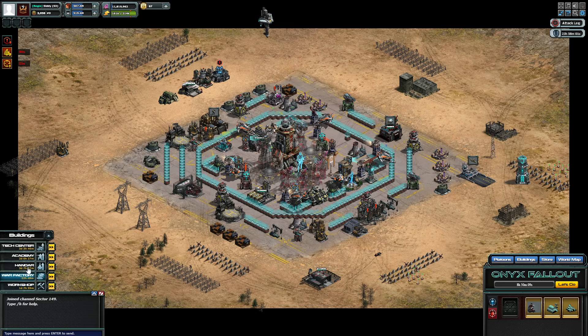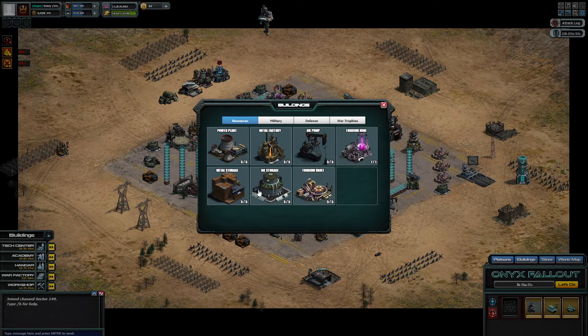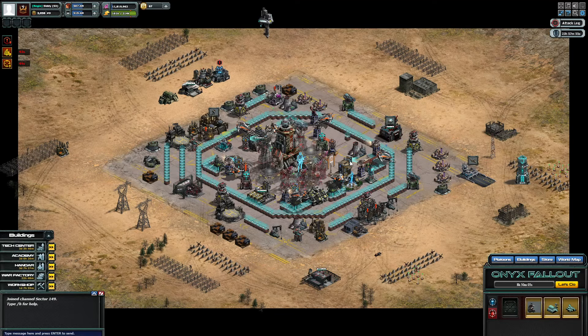I have a Worker building sitting idle, but I can't click it directly. So I can't get my Worker to start upgrading that way — that's the only thing you can't do. But I can still get buildings to start upgrading.